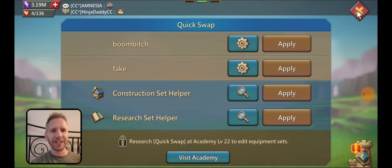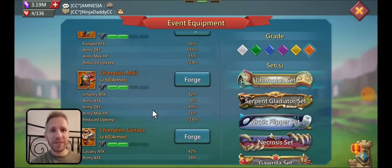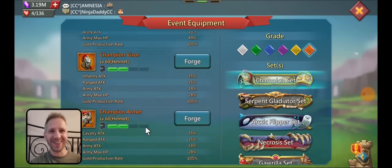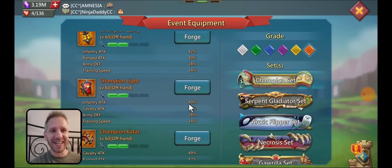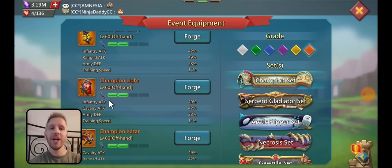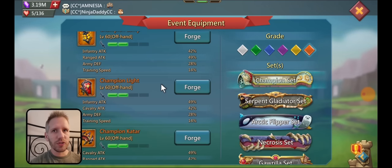The offhand is probably something like champion light. When you go for the champion offhand, you are missing some of the HP, but the perk of the champion offhand is the very high attack. I can put some champion jewels in the rest of my gear to make up for the HP lost from the gloves. This piece already has so much attack that it's making up for any attack I would lose from taking out attack jewels.